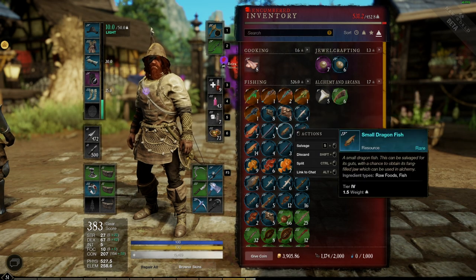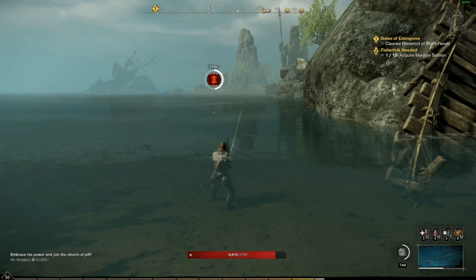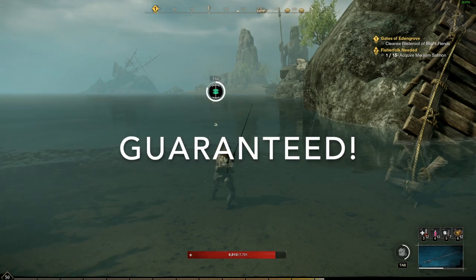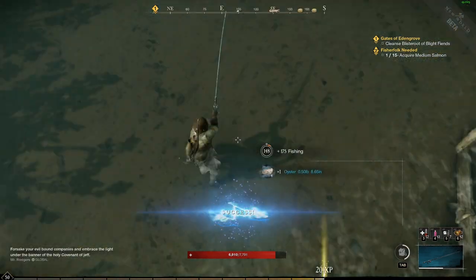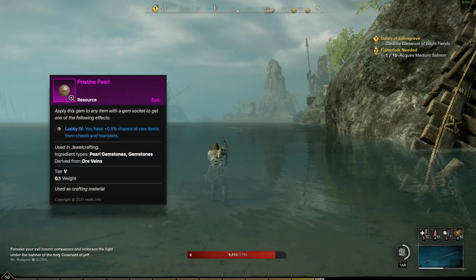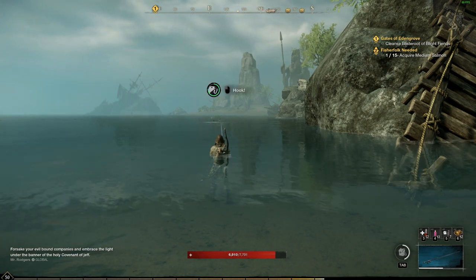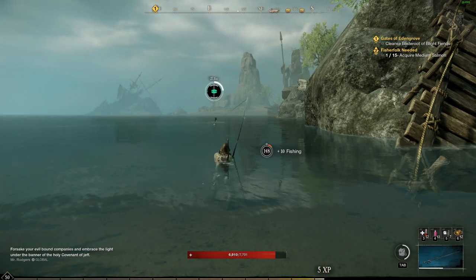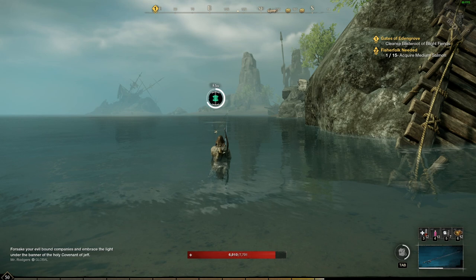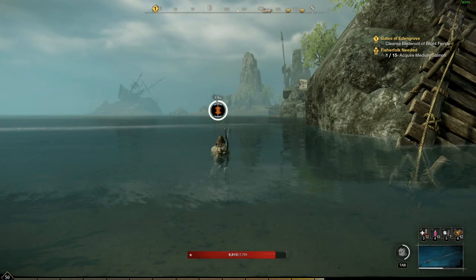Tip number four: if you need a lot of luck-boosting gems, I recommend hitting up the hotspots in Reefwater. Oysters can be fished up there and they have a guaranteed chance to drop luck-boosting pearls on salvage — you have a pre-balanced chance of getting either a T4 or T5 one from each oyster. You can also fish oysters in First Light and Restless Shores. Clams do not have a guaranteed drop rate for pearls, maybe around 50%, and you'll only get T2 and T3 from them. Oysters are how you get the good ones.